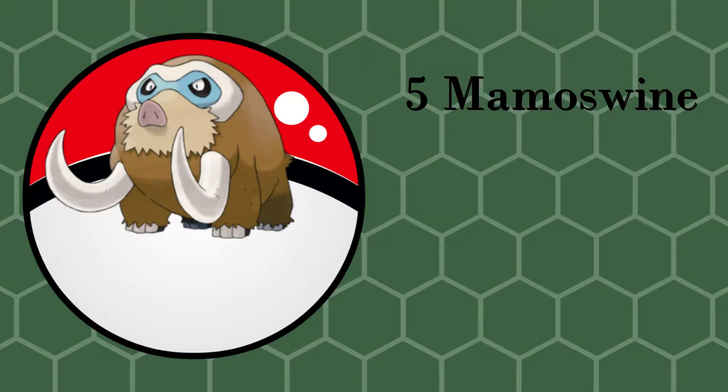Number 5: Mamoswine. Mamoswine is number 5 because it's just a badass, cool and menacing Pokemon. It's a beast in physical attack and has great HP, though its defense and special defense aren't entirely great. It does have a few weaknesses, but if you get Mamoswine with the hidden ability Thick Fat, fire-type moves will do neutral damage instead of double damage.